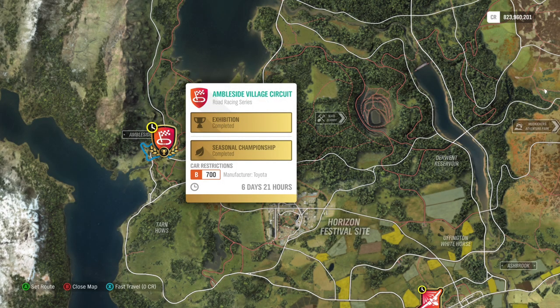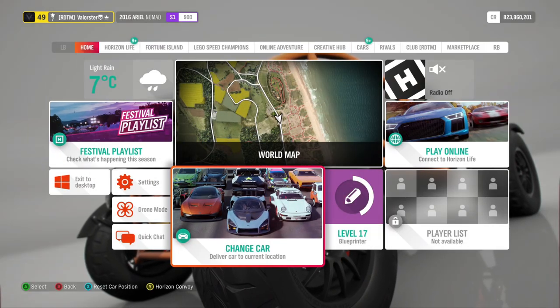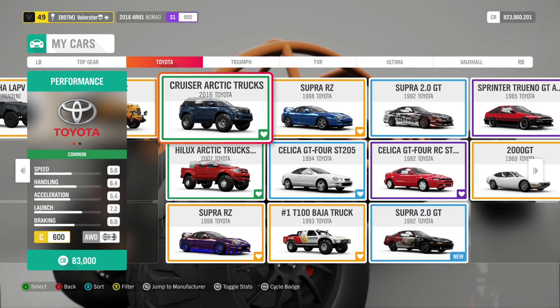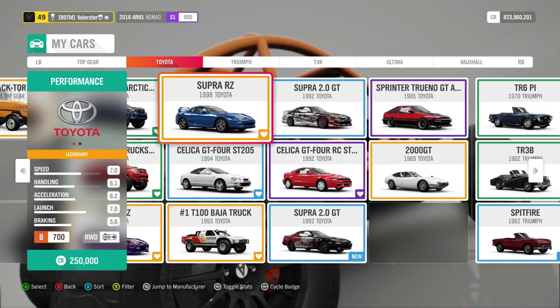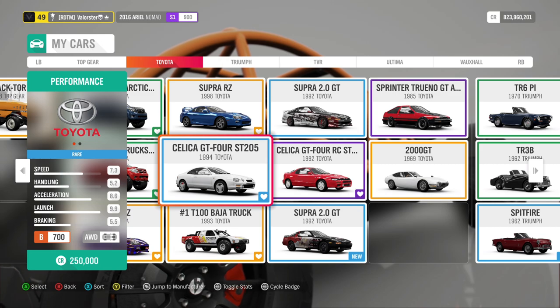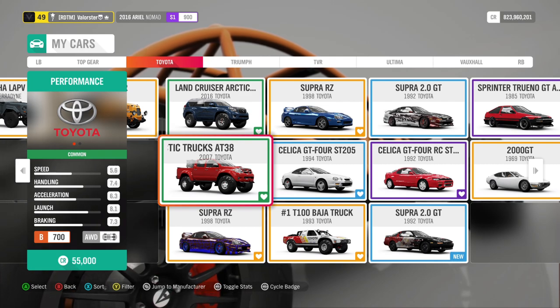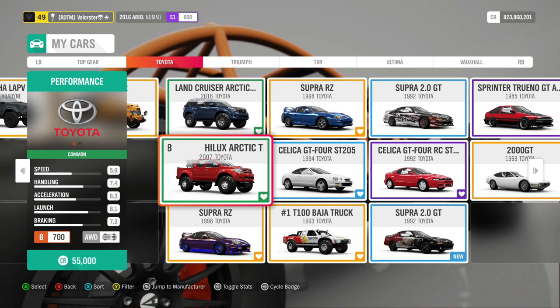The next championship requires a manufacturer Toyota and it's road racing. You'd think to just take a car good for road racing, but that didn't really work out. I had problems with the Supra - I couldn't catch up for some reason. So I actually used the Toyota Helix. Even though it doesn't look like a real road racing car, I had no problems winning all the races with it.